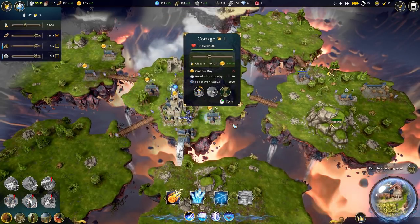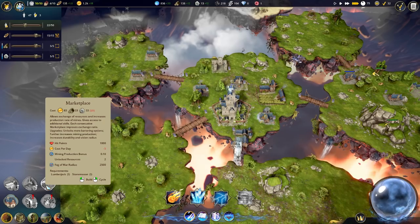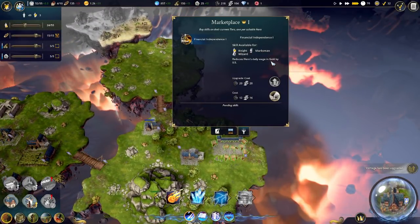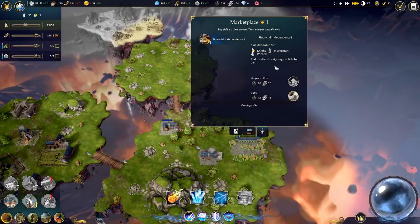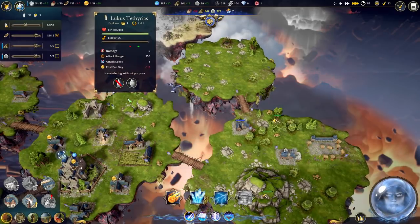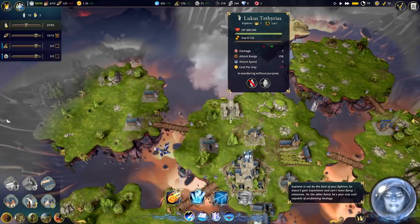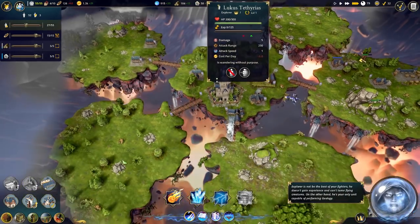We made a marketplace - we built it over here. Financial independence reduces a hero's daily wage in gold by 0.5 - interesting. So instead of blacksmith skills we could give them this kind of skill. What about the explorer? He doesn't have any skill. Explorer is not the best of fighters - he doesn't gain experience and can't tame flying creatures. He's the only unit that can perform geology though.